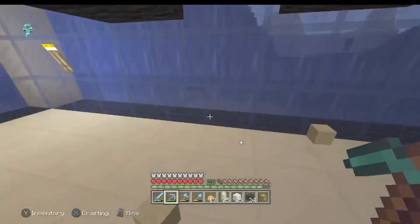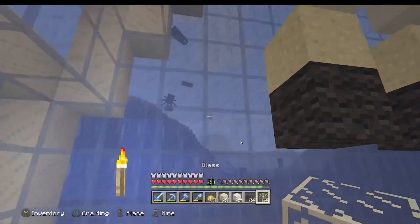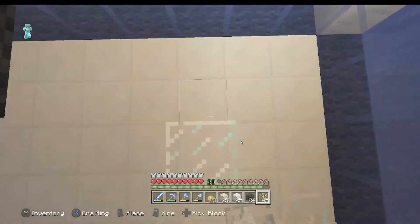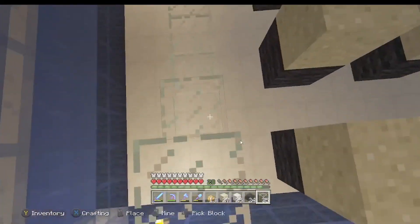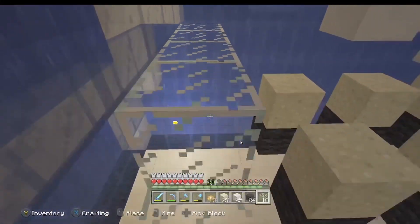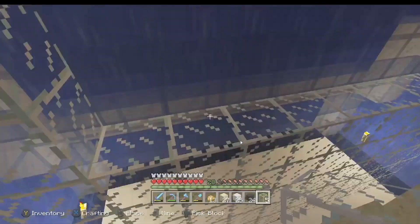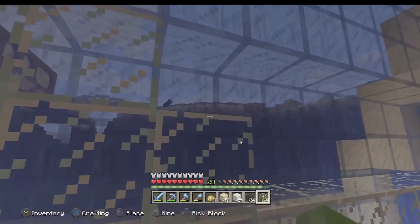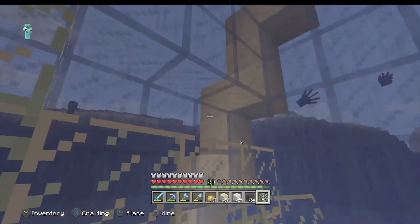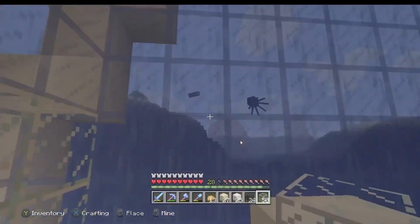We're going to pick it all up, and now this back wall I'm going to be building out of glass. It's pretty much just going to be all glass. We have a little bit of extra space behind, but that's fine — I made it as long as I could to make sure everything fits in. This will be filled in with normal glass because I'll eventually change all the outside to normal glass.